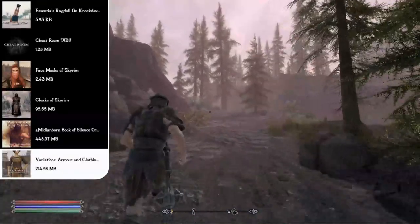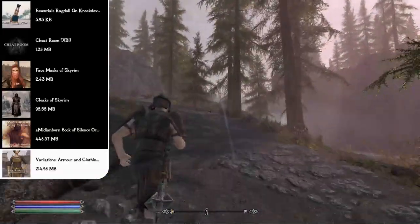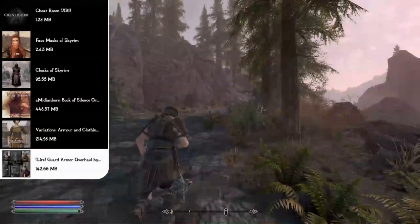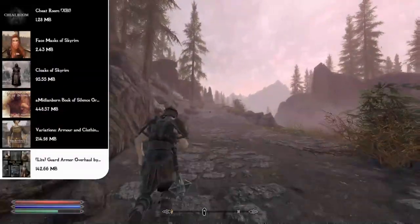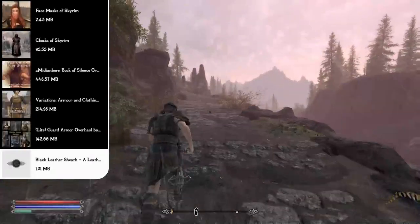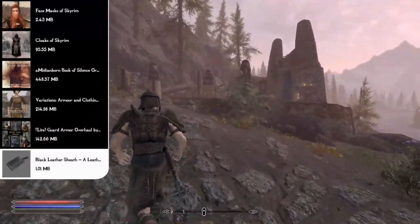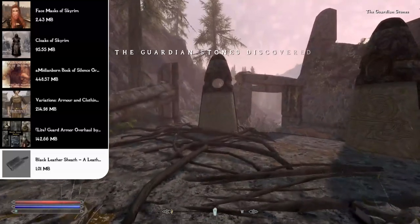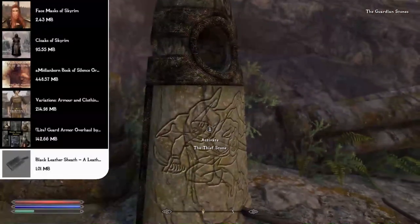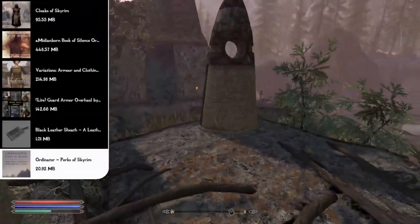With those two mods together, you'll have the most beautiful armors and clothing. The one set we haven't touched yet is the guard armors, which is why we have the Light Guard Armor Overhaul — covering all guard armors for every city. We also have the Black Leather Sheath mod, which simply makes the sword sheath black instead of brown, so it matches the other armors and blends in better.